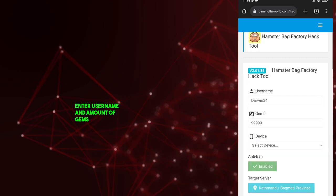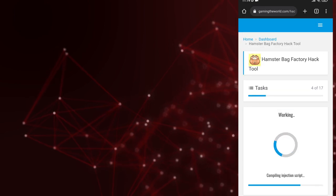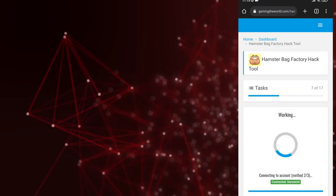Enter your Google Play or Game Center username, input your desired gems amount and select your device. Press Generate to get your gems.